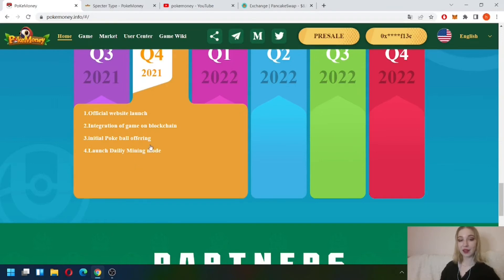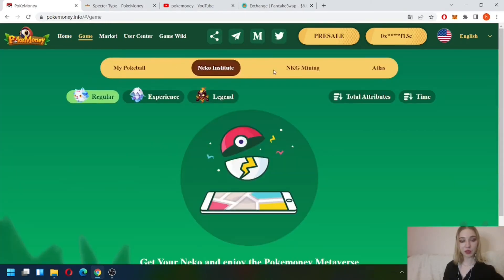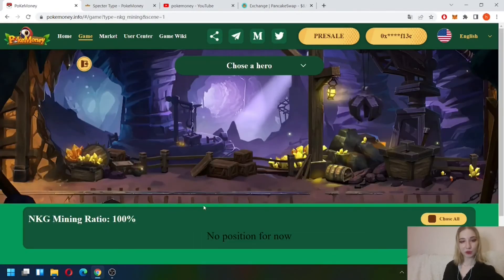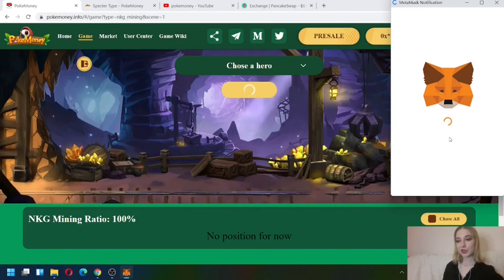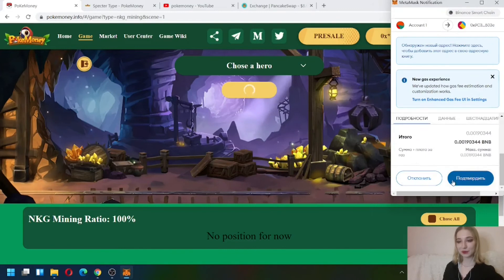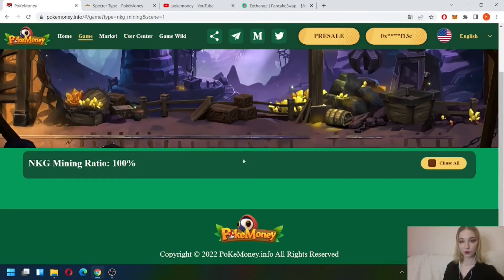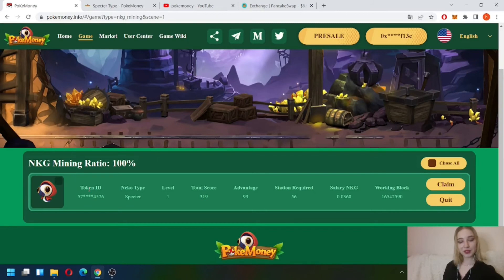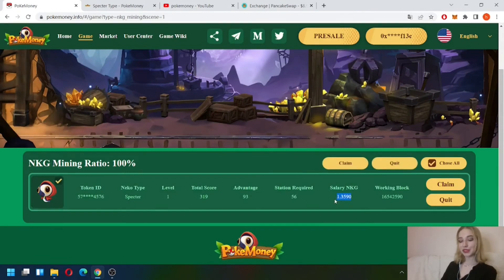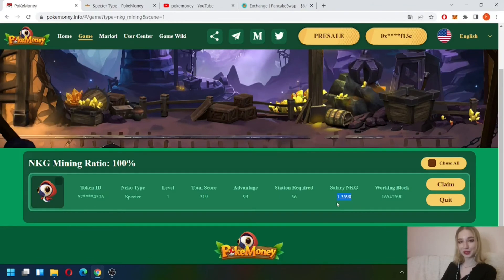So let's send our Neko to mining. Click the game, then NKG mining, then Part-time job, choose a hero, and click Work. Confirm the transaction — we need to pay some fee for this. Our NFT has already started working and earning NKG. Judging by reviews from other bloggers, this type of NFT brings about 30 cents per day, meaning we need about 2 months to recoup our investment. The number of tokens is increasing every minute, so we've already collected some tokens.